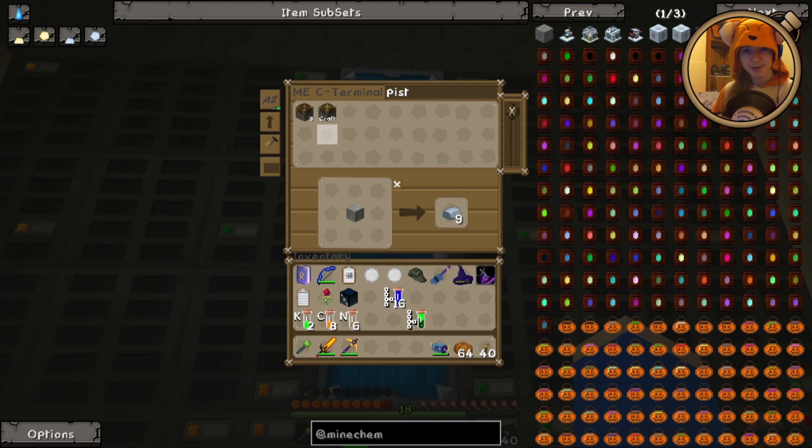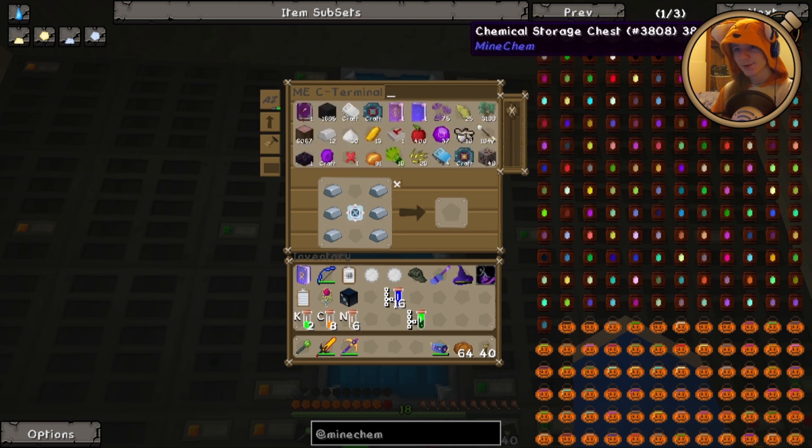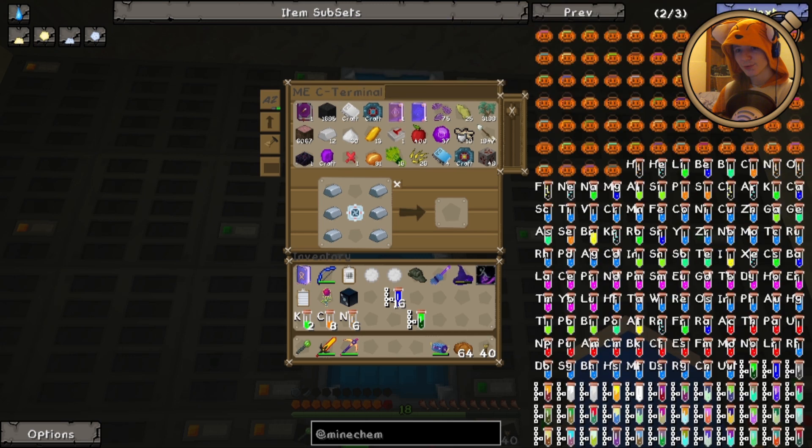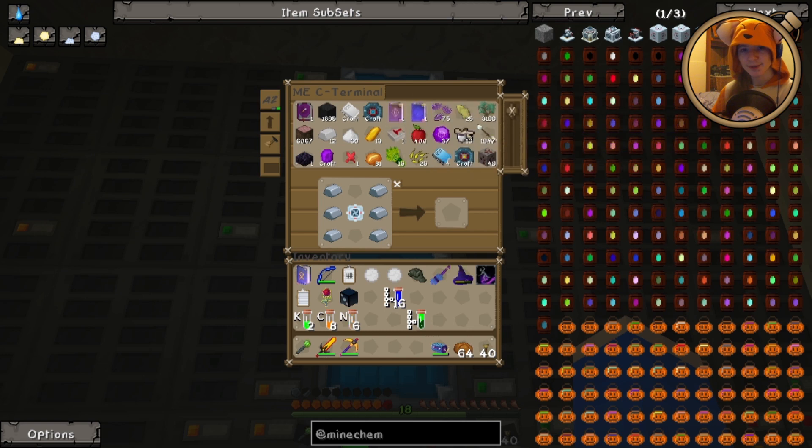It is a speedy little crafter — all done. We need the atomic core, which needs more iron as well as a bit of redstone. Fairly straightforward. I might tell the system how to make the atomic cores, but there aren't really that many materials to craft. It's mostly stuff that you craft out of those, so there isn't too much need of having it there.